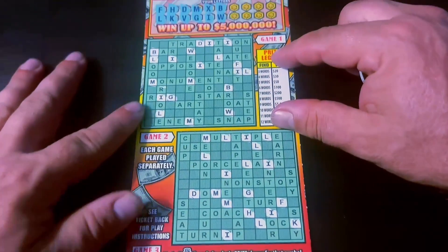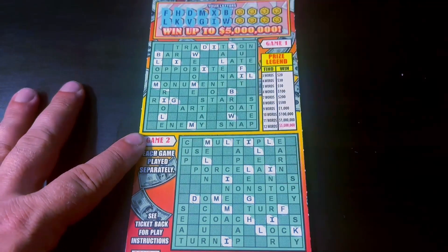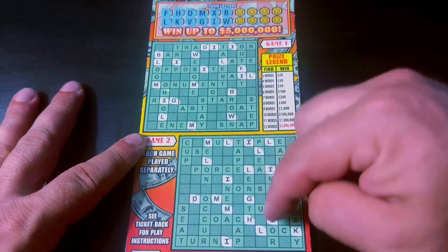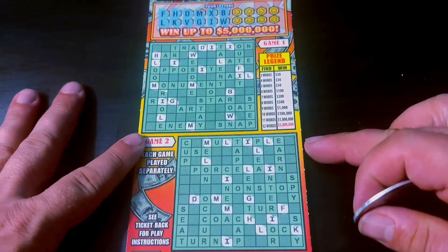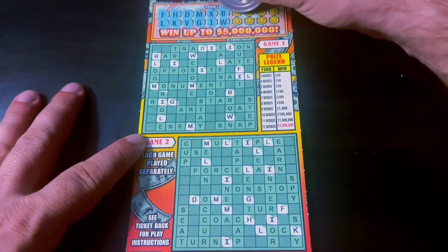Alright, no money bag symbol, so we need to find some words up here. I've scratched all the letters besides eight, and I've gotten an I for a vowel, and I've not completed a single word yet. It's actually a pretty scarce board right now with only eight letters to go. Good luck to me, and here we go.